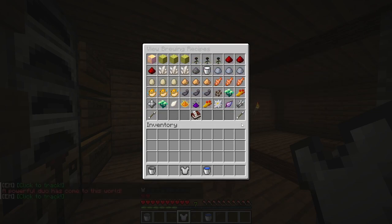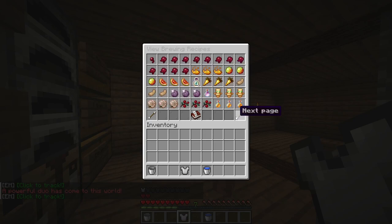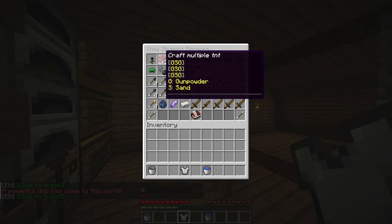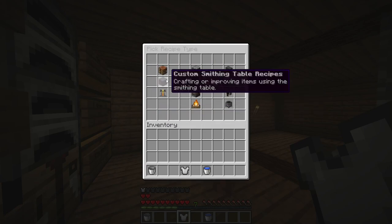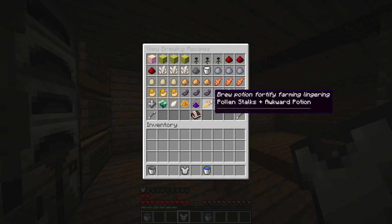And you have all your brewing recipes over here. If you don't understand how recipes work — for example, you have gunpowder and sand, and the GUI shows GSG, GSG and GSG — that's basically how you arrange items in the crafting table to get the output. It isn't that hard to understand. For example, one diamond and one ender pearl combine in shapeless crafting to make an unstable diamond. Same goes for brewing potions.